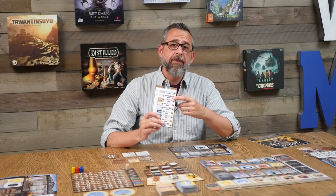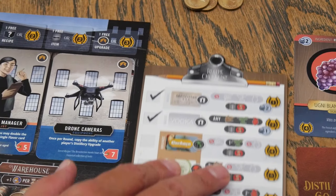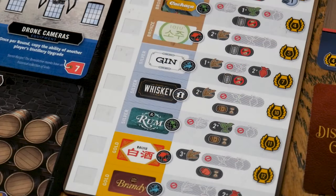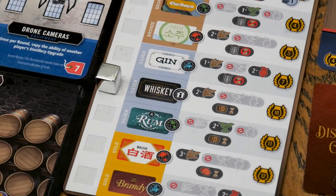One of the other things you might buy during the market phase are recipes for new spirits. All the recipes are represented on a secondary player board, and everyone starts knowing how to distill moonshine and vodka. Beyond those, a player will need to invest in more recipes before they can even attempt distilling them.